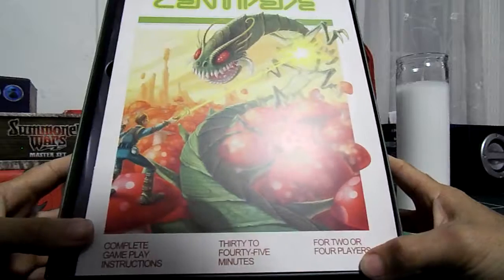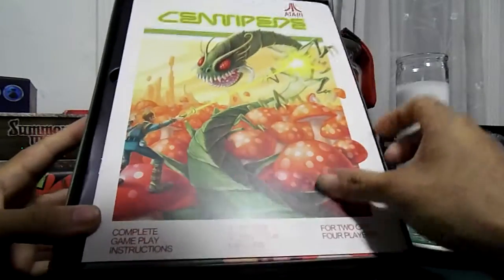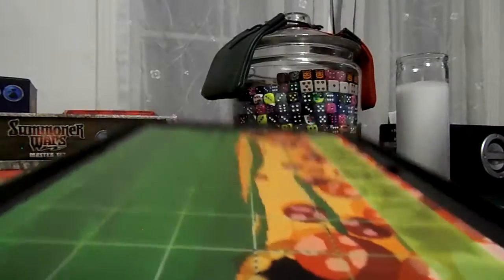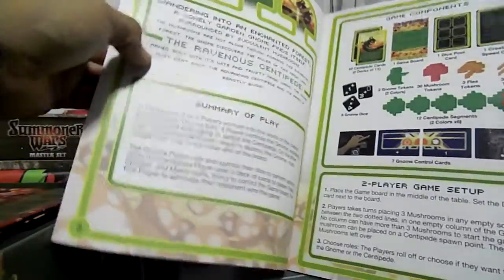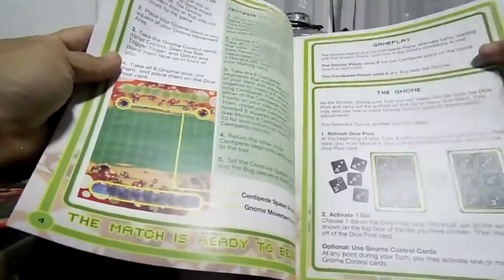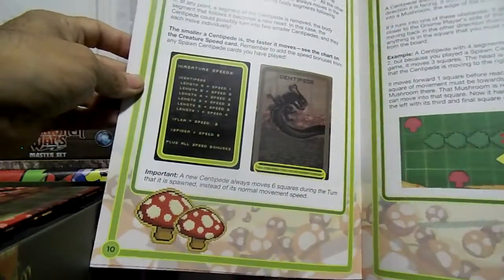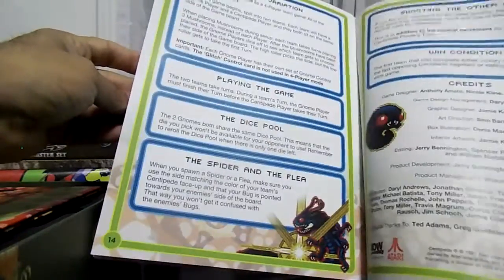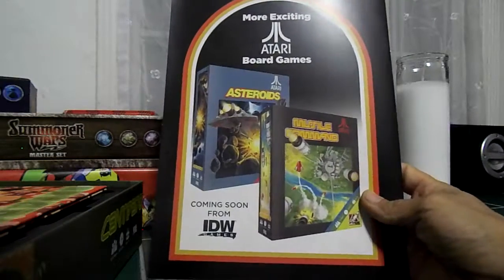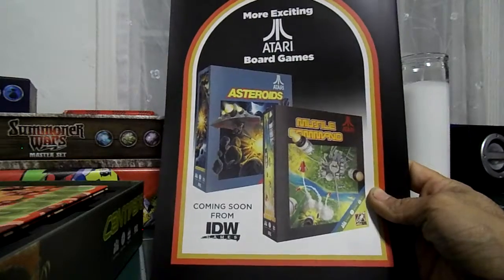One thing I did notice about this game when I picked it up at the store — it's really, really light for such a big box. Here's the instruction book, nice and colorful. The components for this game when we played at Comic-Con — I don't know if they were the final issue components, but they were foam. They've got some more board games coming based on Atari games — we've got Asteroids coming up and Missile Command. They also come with patches too.